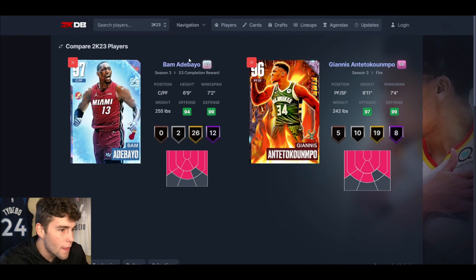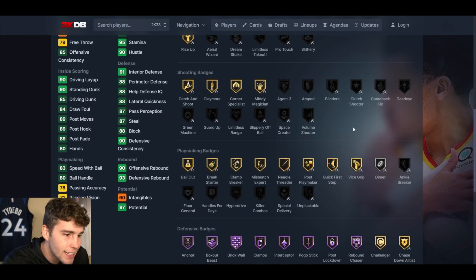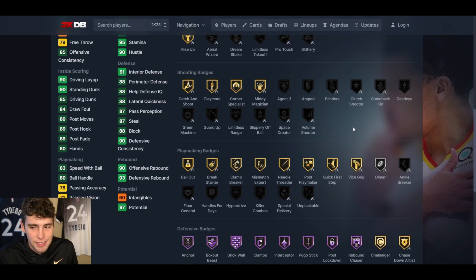Bam is free. The big thing for Bam — and I can't stress this enough — he doesn't need a ton of badges. The key badge he is missing is Unpluckable. If you want to make some MT, Unpluckable is probably gonna go up in price. I just saw a gold Unpluckable for 10,000 when it's already going for 19,000 — I'll snag that and make at least 5,000 MT on it without thinking twice.